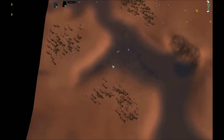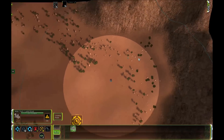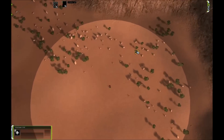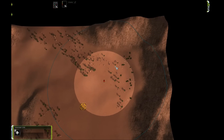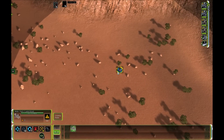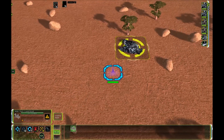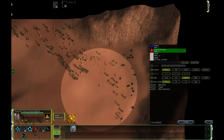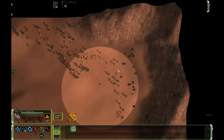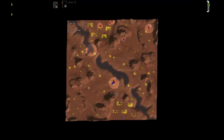Some mobile units have onboard radar. This T1 land scout is one of them — it has its own radar circle and is detecting a rotated square, meaning a mobile unit on the ground. This is the same T1 Cybran land scout with its cloak activated. Cloak shields it from visual sensors but not from radar, so the scout identifies something is there but can't determine what it is since the visual sensor isn't working.